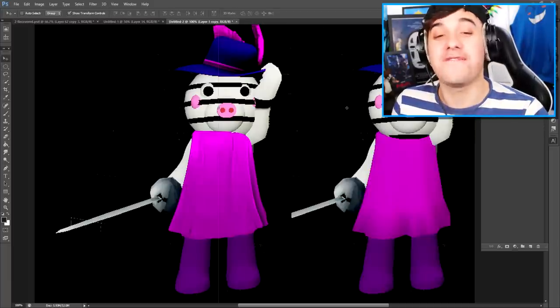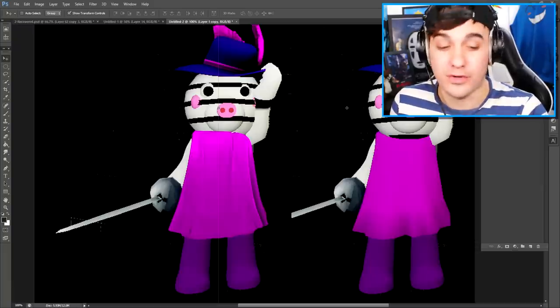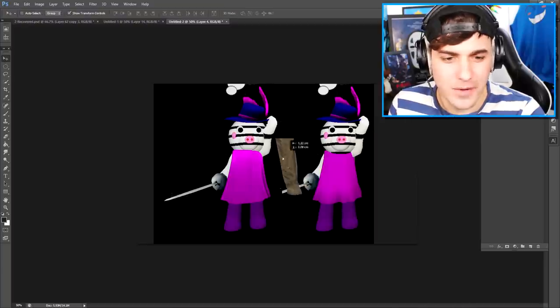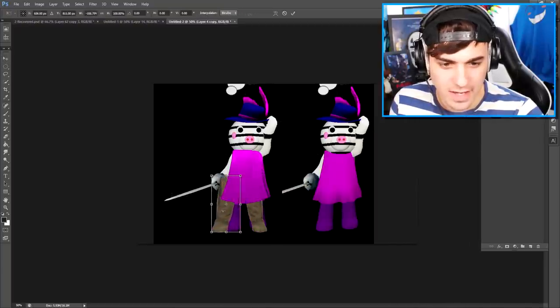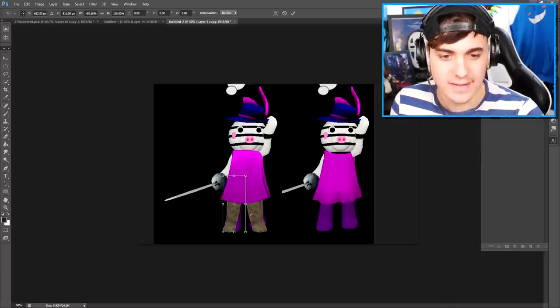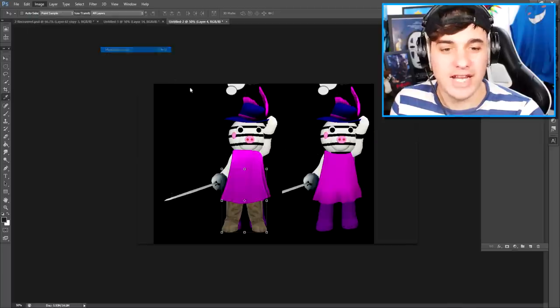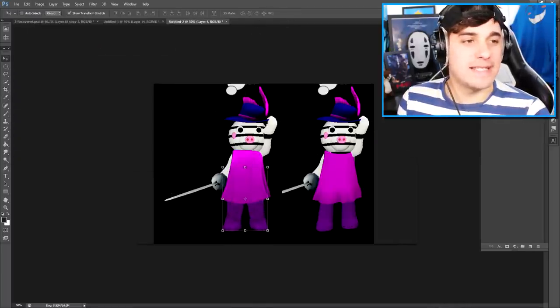The next thing we're gonna do is find new feet for our Zizzy character. I'm gonna use a hazmat suit leg. Let's put this in position like that, and then the same for the other side. Now that we have our Zizzy legs, we just need to make them the right color. And there we go - we now have our beautiful Zizzy legs!